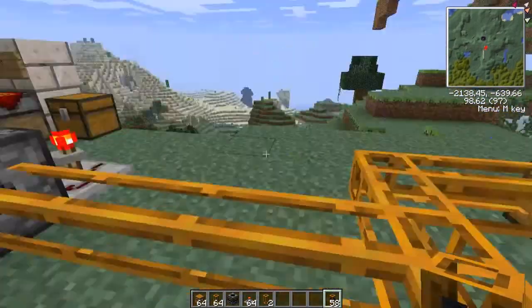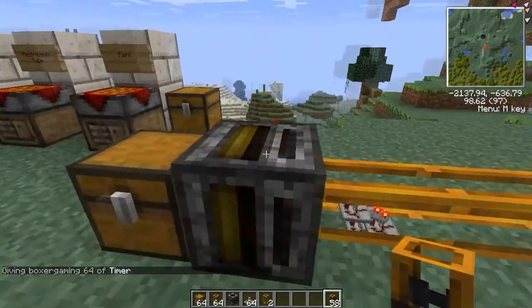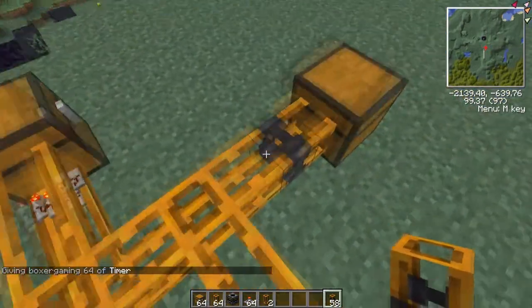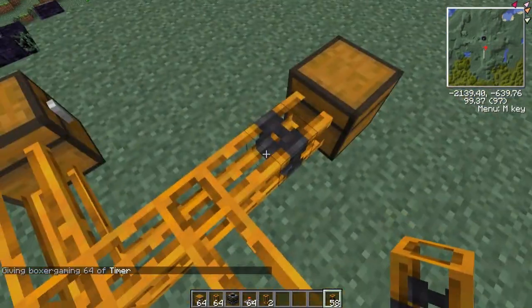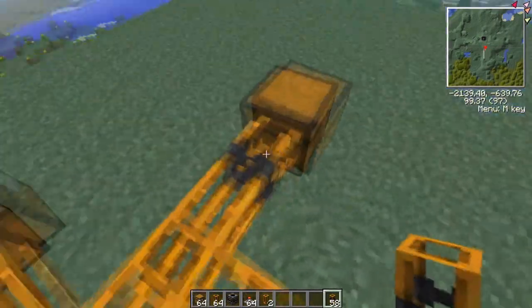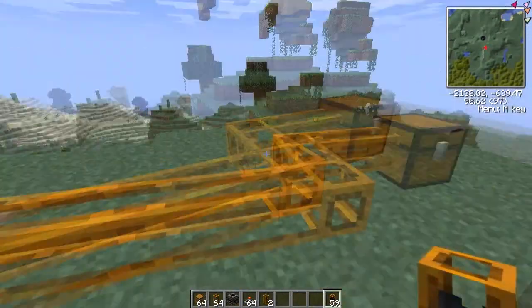Now to explain the restriction tubes — if I place one here and put a stack of items in, they'll go the other way. When RedPower sees a restriction tube, it thinks that's a thousand meters long, so it routes items away from it. These simple techniques are the foundation of what we're going to use.